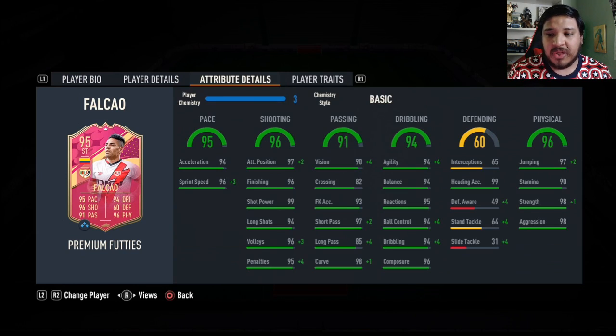I'm going to leave a basic chemistry style on him — put whatever you feel you need. The basic gives a very nice boost overall in everything. A hawk works if you really want to max out the pace, shooting, and physicals. Marksman works too. Engine works if you want to increase the passing a little bit more, especially long passing.